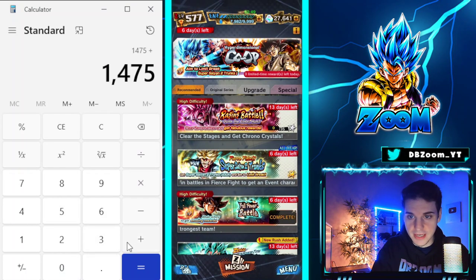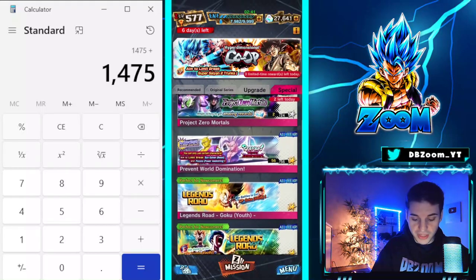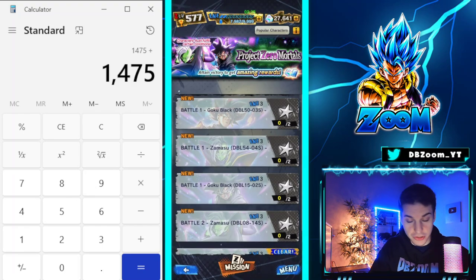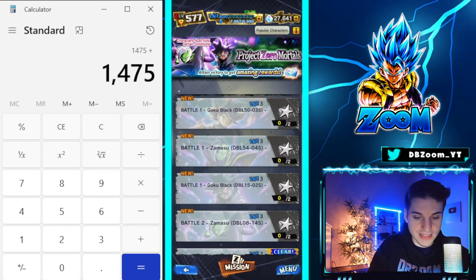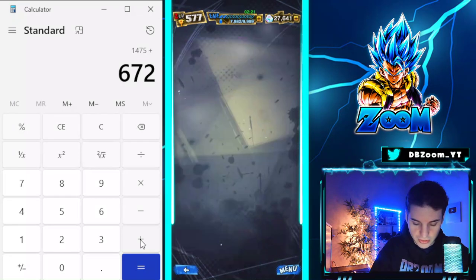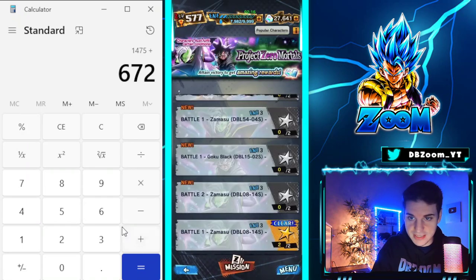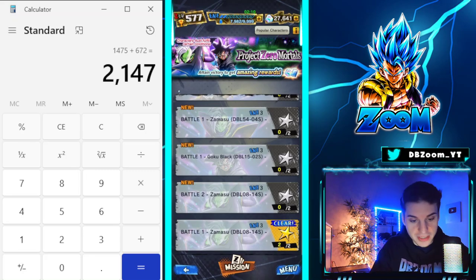We also have a permanent event coming out right now which is here to stay, which is really cool because they usually never bring out double events at once. Alongside the Raging Battle, we can collect a precise 672 crystals from this, including first-time rewards and side challenges. That brings us to 2,147 crystals — very solid.